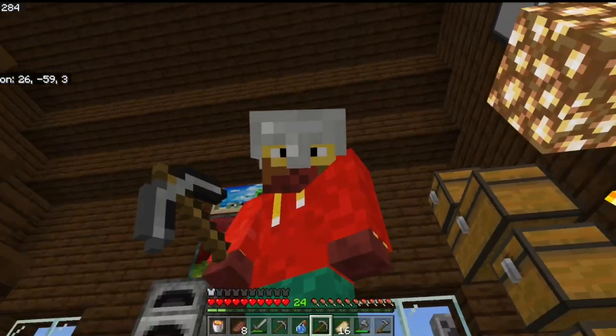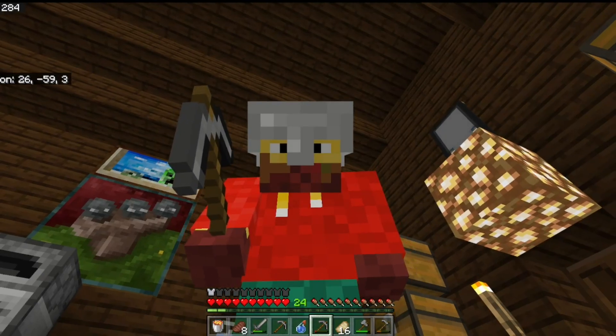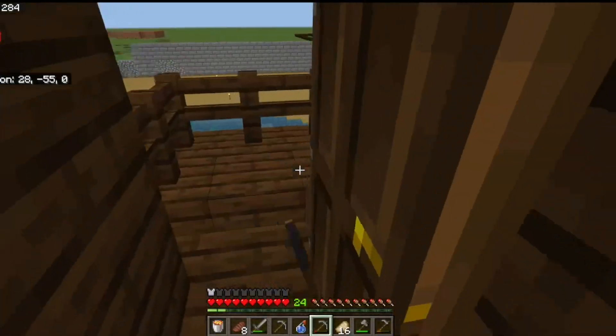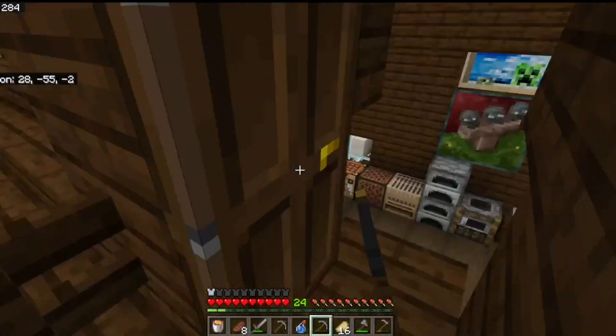I have stolen a couple of things. It's definitely Echoweld proof — it's me proof, because I can't find anything in this. And he has a little balcony, which is pretty cool.